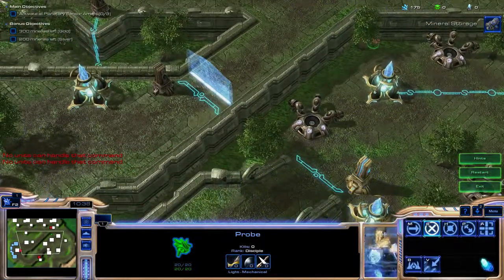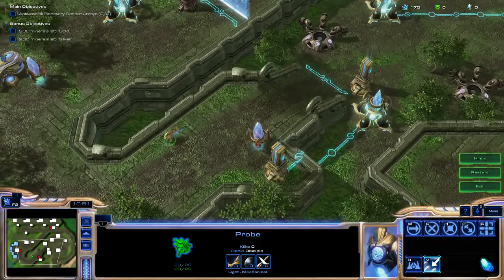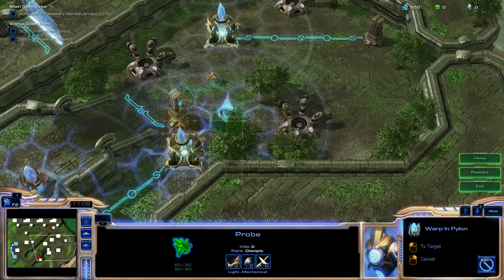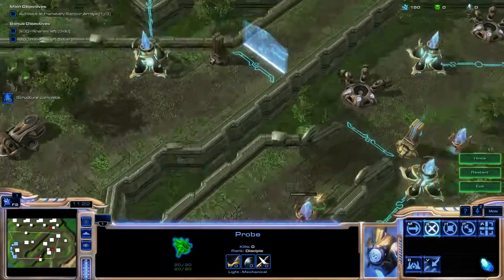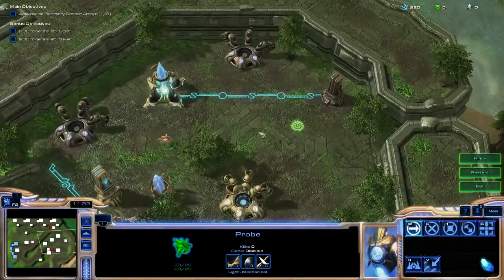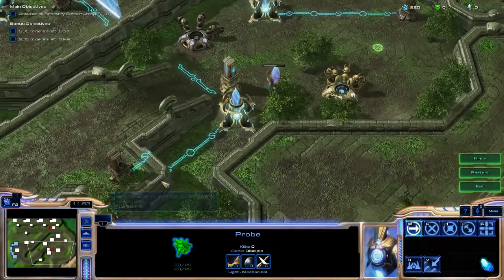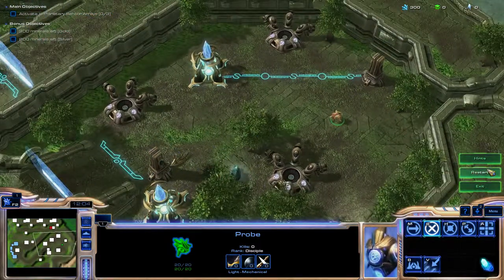He doesn't know how to get there anymore and I'd have to spend to get over there. Oh, but I can salvage that. So let's go back and salvage this. I'll come over here, power this up, and come over here and salvage this. But how do I get 300 minerals left over? I guess I'm supposed to salvage that right from the beginning. That might have made more sense. Because I'll be left with... I mean, I can salvage this because I don't need this anymore. Yeah, but I'll be left with 200. Maybe I should salvage that at the beginning.